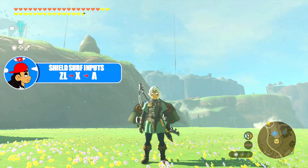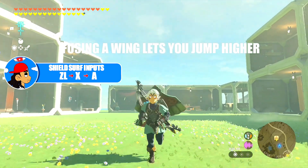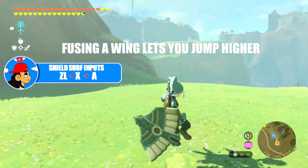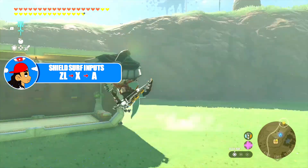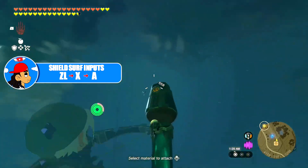First, if you haven't already, you want to get familiar with the shield surf animation. The reason we fuse the wing to our shield is because we get a higher shield surf animation, and this gives us more time to perform bullet time. To perform the shield surf you press ZL, X, then A.